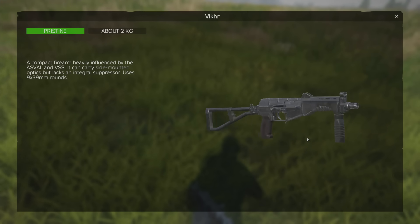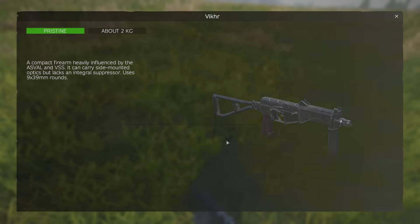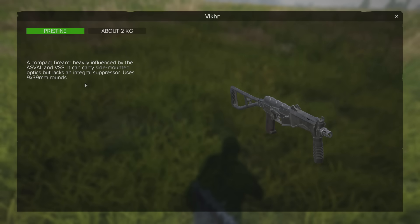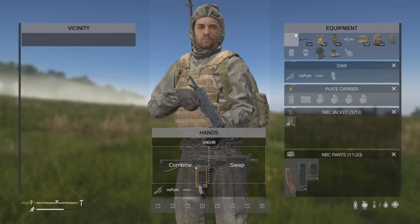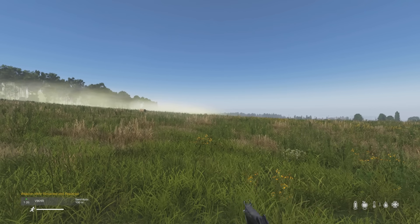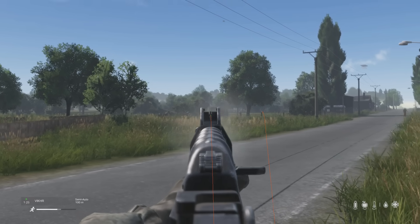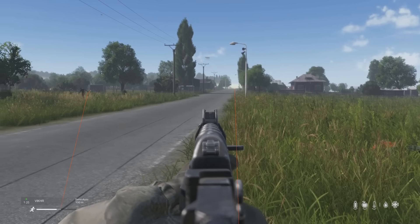First of all, we're going to check out the new weapon. The Vikir Rifle has been added to this patch. I don't see anybody pronouncing it correctly, so it would probably be known as the Vik, the Vikir, or the SR3. This weapon is essentially a miniature version of the VSS and the AS Val we've already got in the game, allowing the same attachments and magazines.